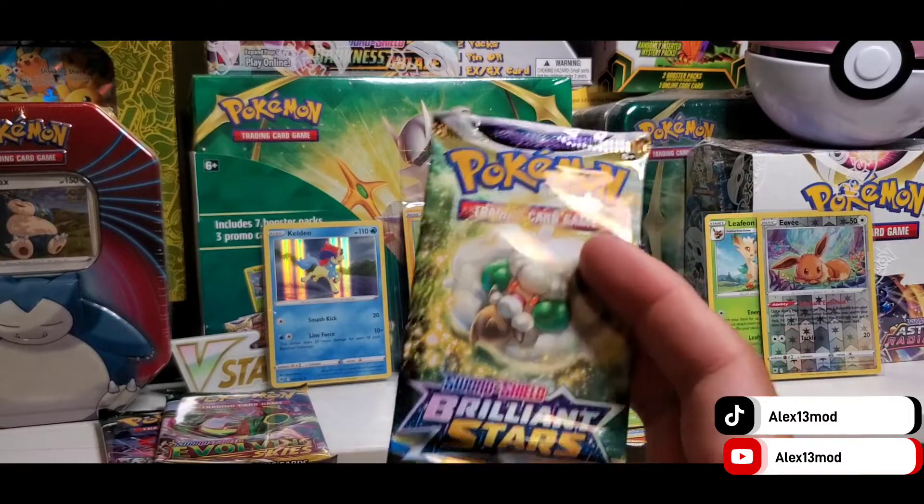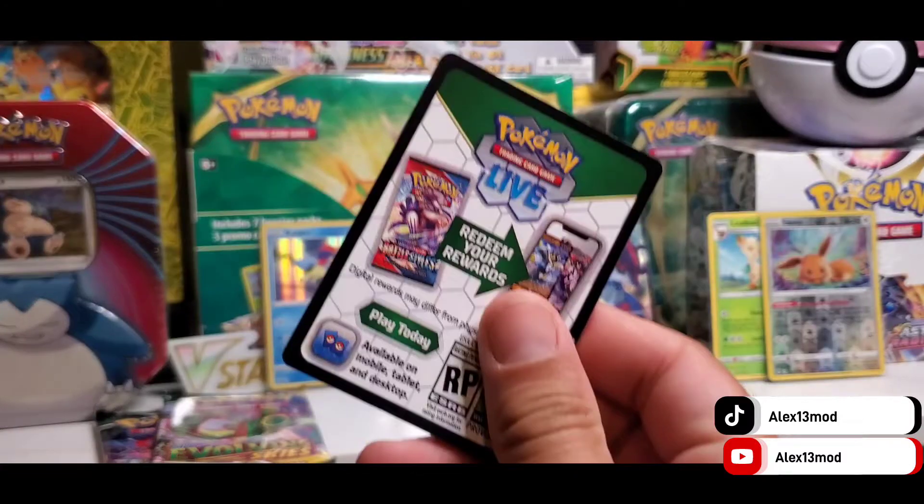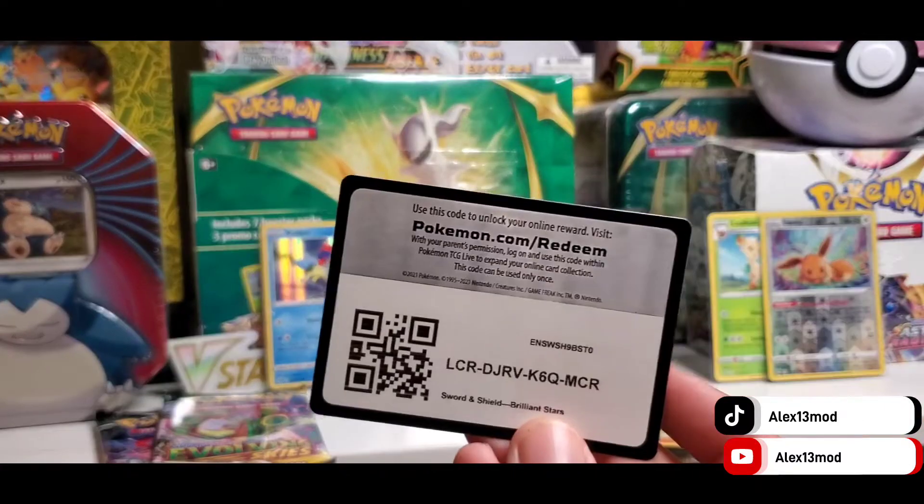Burning Stars. I thought it was three Astral Radiances — I made a mistake. This is the Burning Stars one. That comes with only two Astral Radiances. That's good. Maybe we got a chance of getting a Charizard. Look at that — there's a chance of Charizard in there.